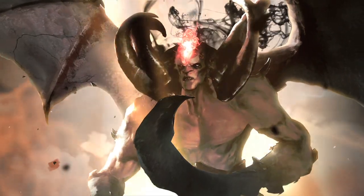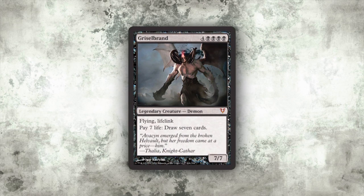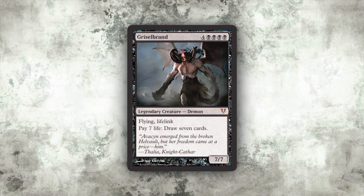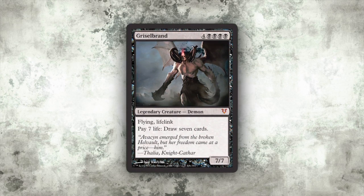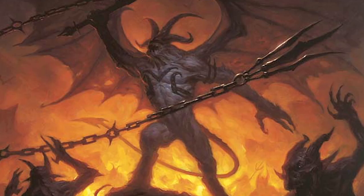Griselbrand, who was kind of her opposite — we knew we wanted someone who was a demon, someone who was making the player want to make a deal with the demon. We loved the idea of paying life for cards because that felt very demon to us. And it's not just any number of cards — you get a whole bunch of cards, but you've got to pay a whole bunch of life. No one life for one card — we'll give you seven cards, you pay seven life. We loved that it felt demon-y and grandiose, and you're tempted to play him because he's powerful, but it makes you make a deal that can bite you back. Just like Avacyn, the very first Griselbrand we made was the one we went with.